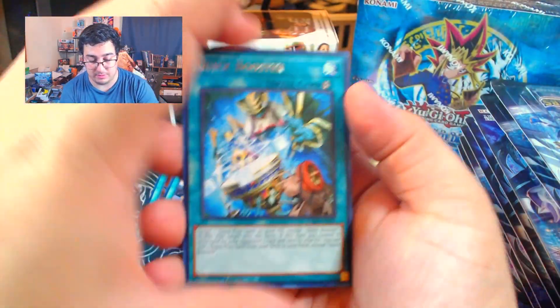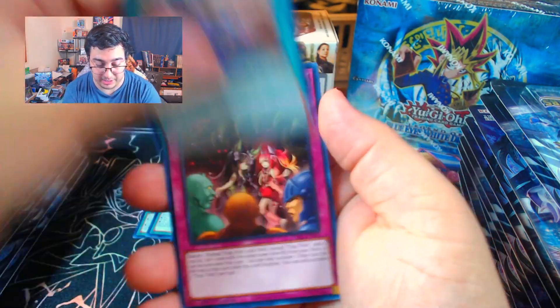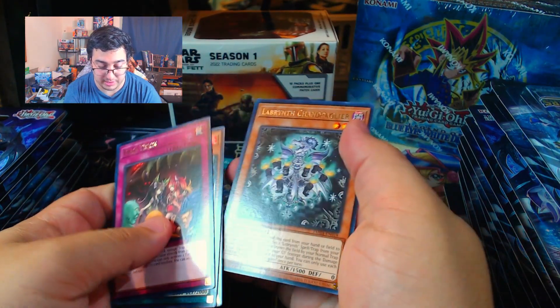We got a Quick Booster, a Bear Locker, Valiance World, Shinra Bansho, a Trap Trick, Valiance Dominator Duke, Invader of Darkness, and Labyrinth.